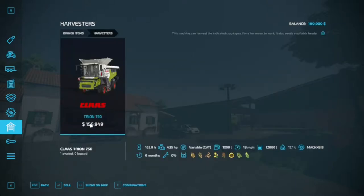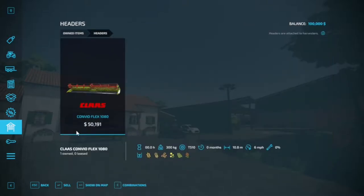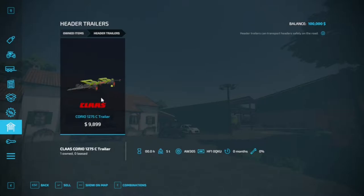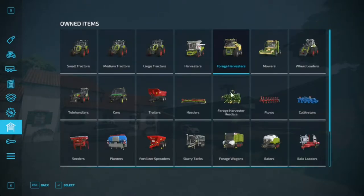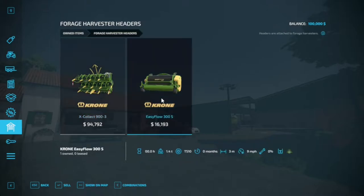Harvesters-wise, you start off with the Kloss Triton 750, and that does come along with a Kloss grain header. And it does have its own Kloss header trailer. Forage Harvesters: we see something different here in the Crone Big X — not too shabby — and that does come with two headers: one for chopping up your grains, and the easy flow for getting your grass.